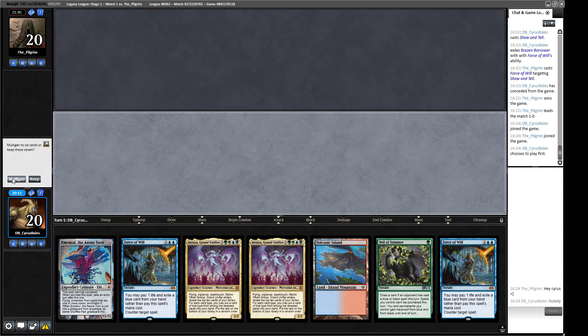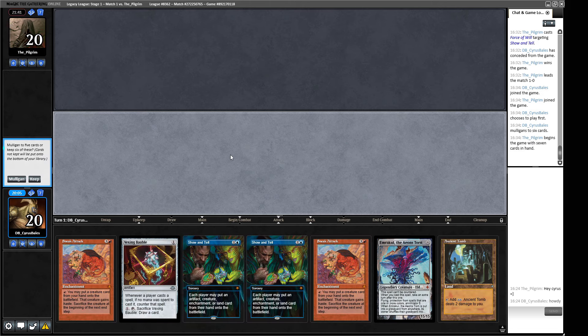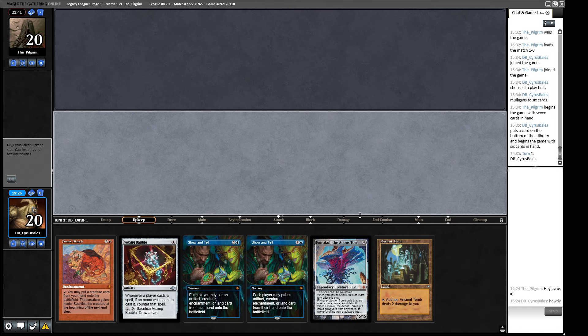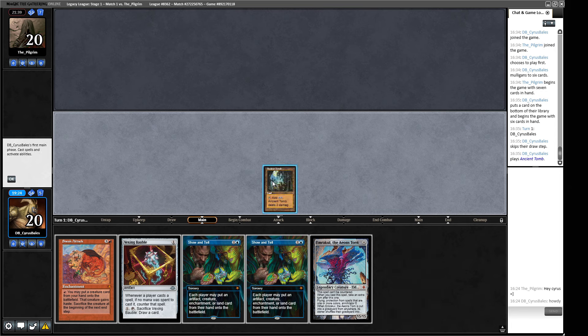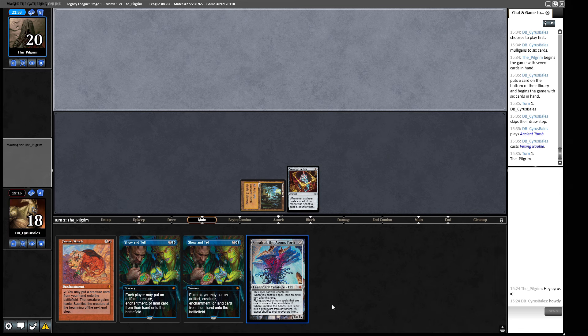Do I want to play the hope-my-opponent-doesn't-have-Wasteland lottery? We have to draw a mana source. All the mana sources, bar the soul lands, will give us Show and Tell on turn two with a Vexing Bauble backup — that puts us cold to Wasteland in quite a big way. Mana sources are the most abundant thing we can draw, so I'm going to keep this hand. Sometimes you've got to believe.